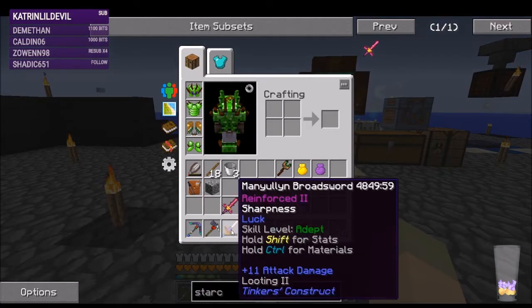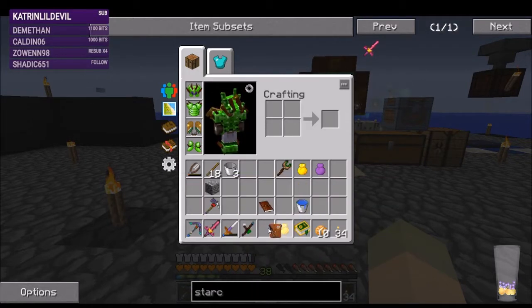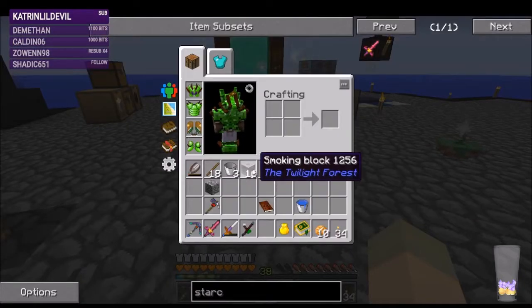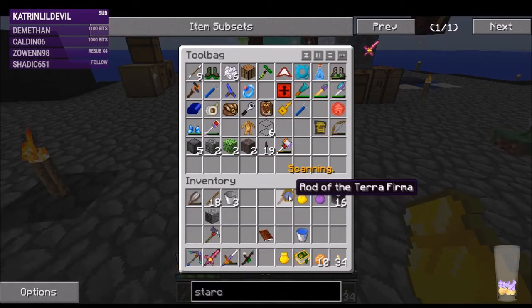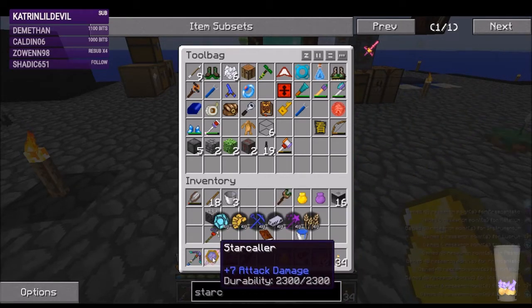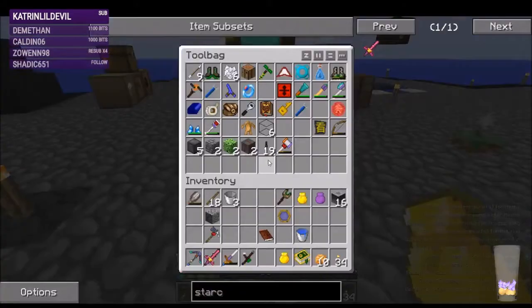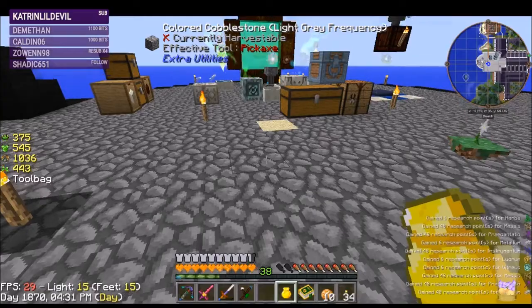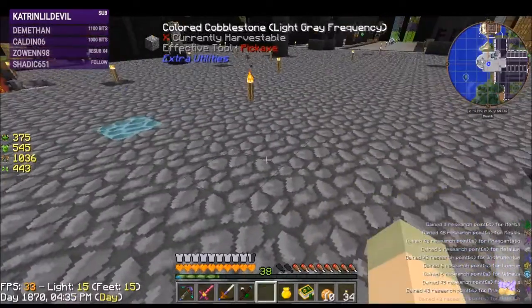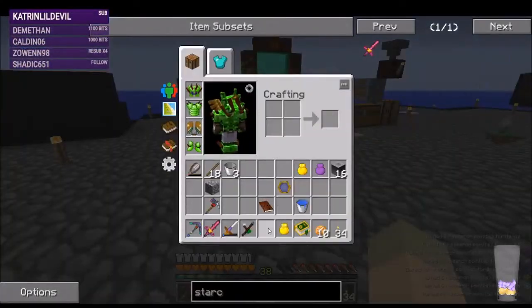It has seven attack damage versus my eleven for this one, so we're gonna hang on to this one for now but we'll have it as a backup. Let's open this basic bag - wow, these are garbage and not useful at all. I wonder if any of these things have research points. The rod of the terra firma - I just don't know where it went now. Where did it go?